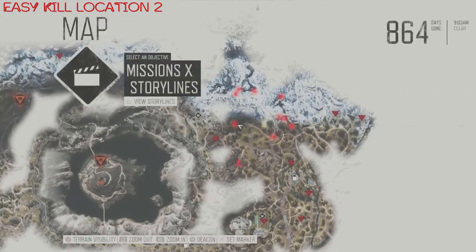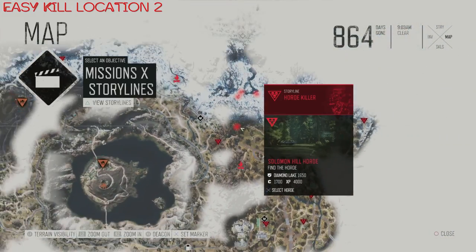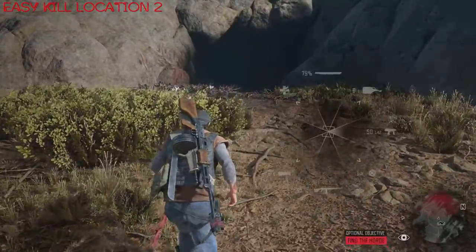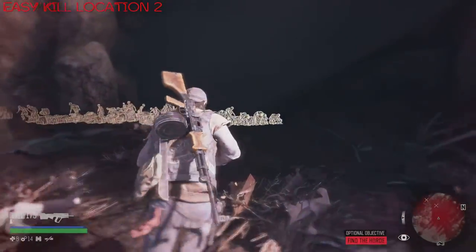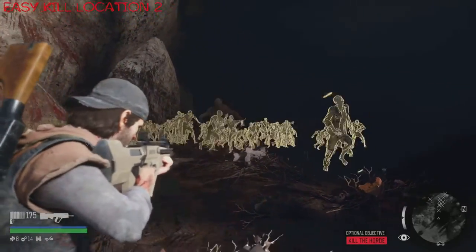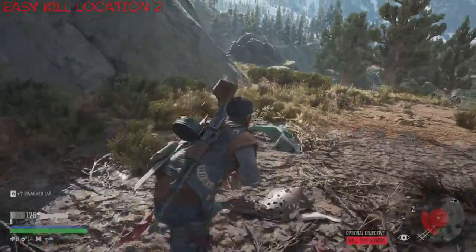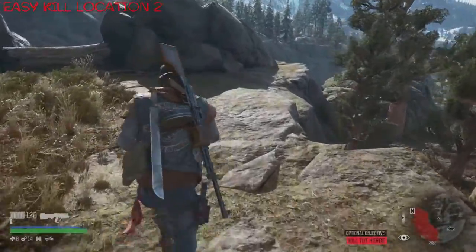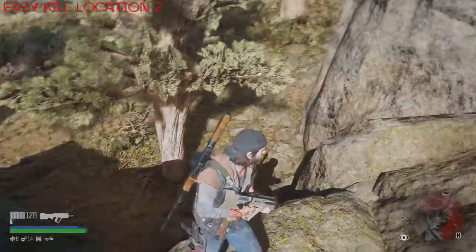On to easy kill location number two. This also takes place during the daytime. This one is a very clever one indeed — it doesn't involve the bike in any way and it's all about getting to this specific location. Just watch how this one plays out because it's a lot of fun to do and it is quite clever. It makes very good use of the immediate surroundings. I just want the horde's full attention, taking out a few of their numbers, and I'm looking to run over here just before I get to the edge of this cliff — do a dive roll and you land at this spot here.